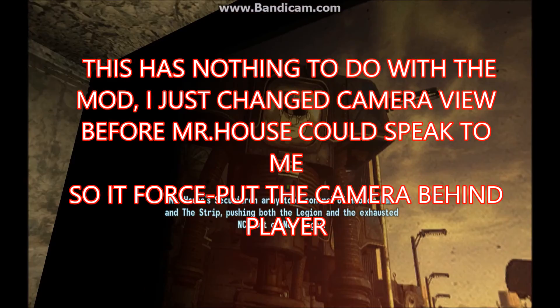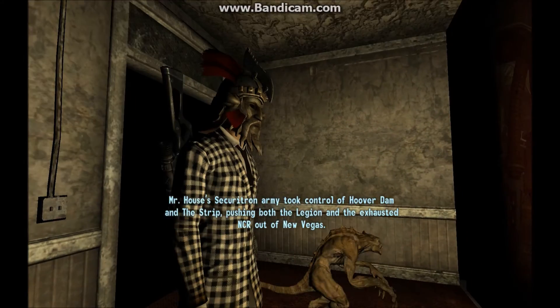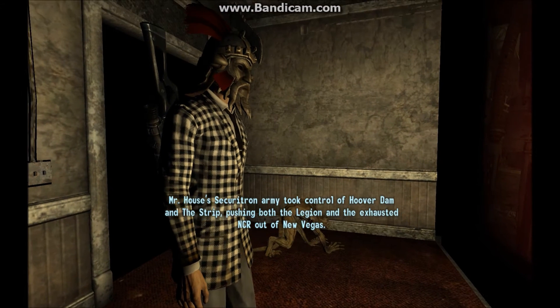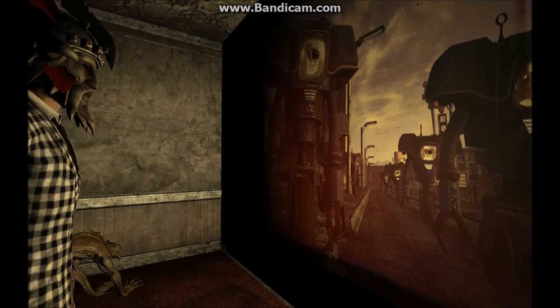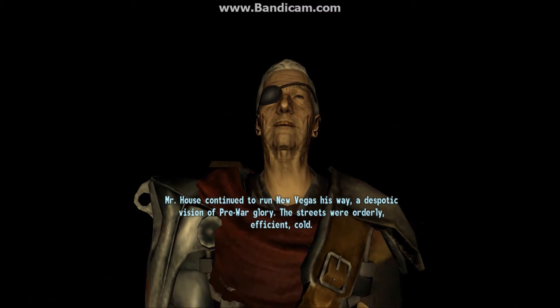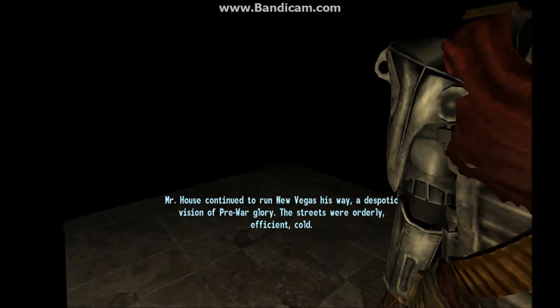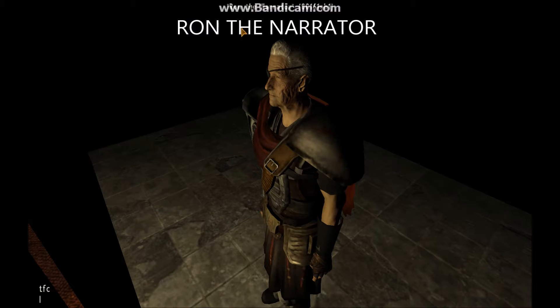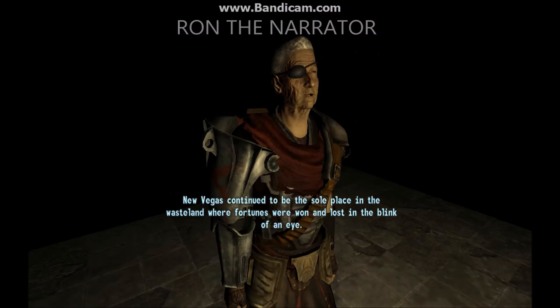Mr. House's Securitron army took control of Hoover Dam and the Strip, pushing both the Legion and the exhausted NCR out of New Vegas. Mr. House continued to run New Vegas his way — a despotic vision of pre-war glory. The streets were orderly, efficient, cold. New Vegas continued to be the sole place in the wasteland where fortunes were won and lost.